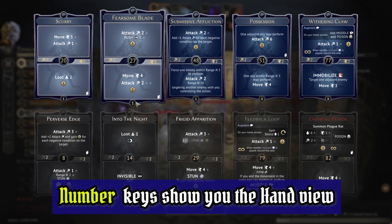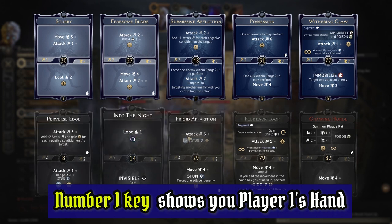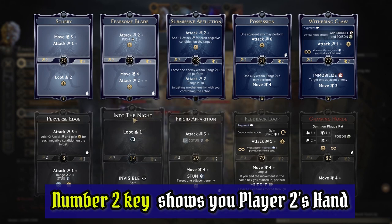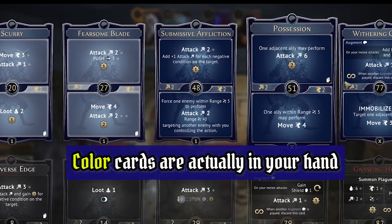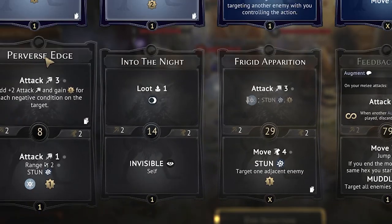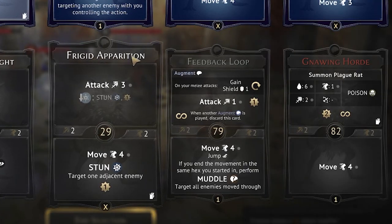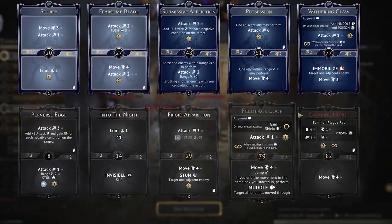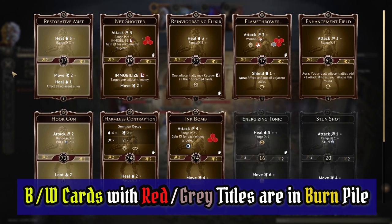One of the most important shortcuts to know is numeric key 1 for player 1, numeric key 2 for player 2, and so on, because this shows you what's going on in your hand right now along with your discard pile and your burn pile. The cards in colour are those currently in your hand. Black and white cards with a white title are in your discard pile. If the title is grey or red, it's in your burn pile — this is very important to remember.